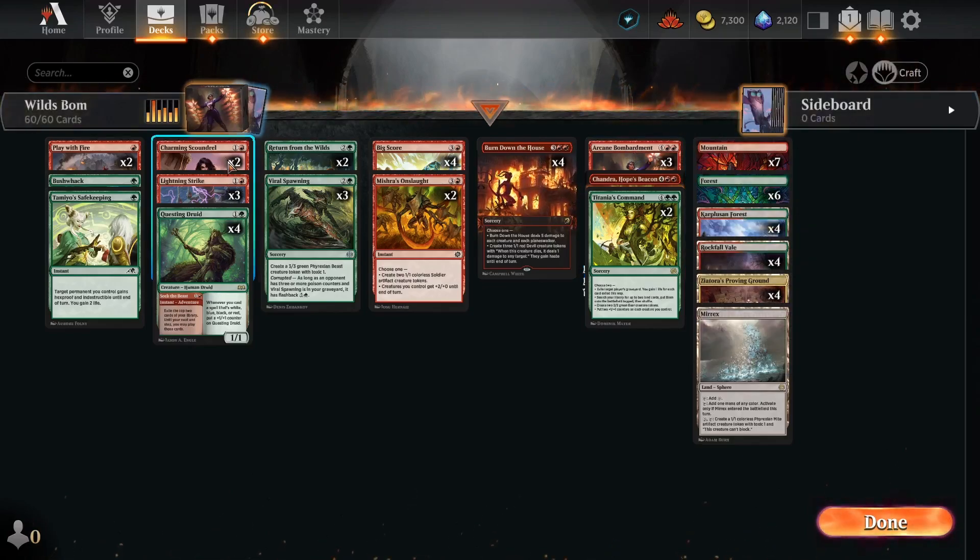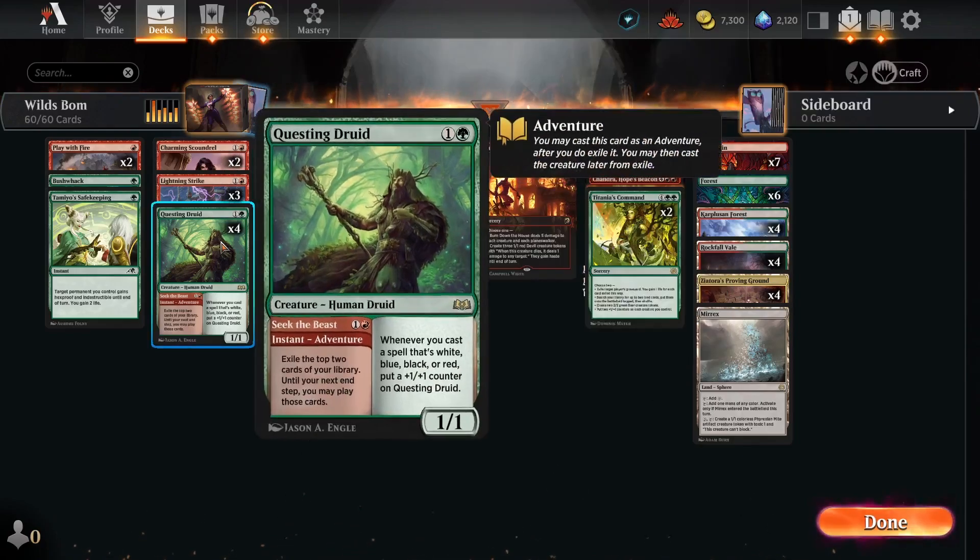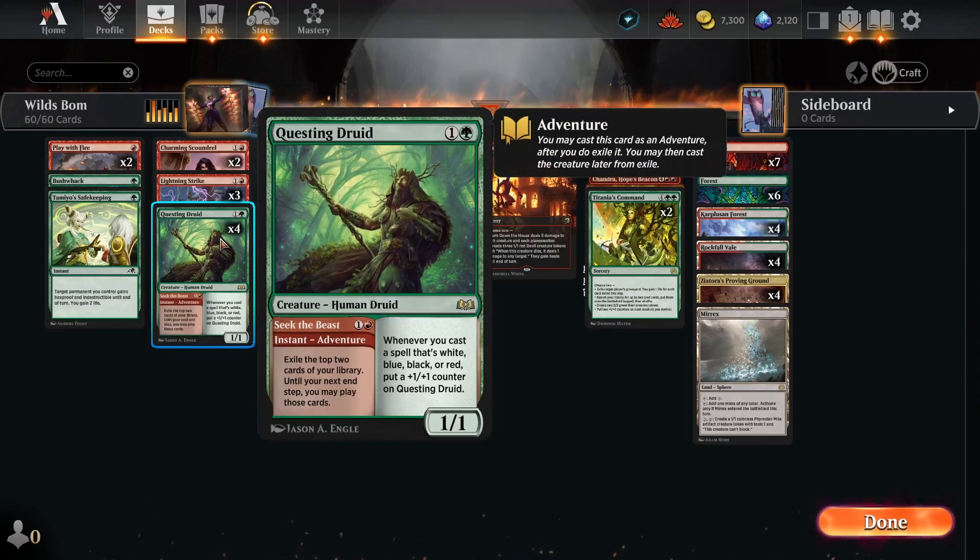We're down to two copies of Charming Scoundrel, kind of a nice catch-all creature that just does a little bit of everything and gives our opponent something to pay attention to in the early game. If we draw it late game, all is not lost — we can usually cycle an extra land with it. It creates an extra treasure in the early game and can make itself or something else a little bit bigger when we need it to. Questing Druid has been a pretty good find for me. We've got the Seek the Beast side, which gives us a few extra options of cards to play when we cast it, especially during our opponent's turn, and then we can put it down and threaten to grow it if we need an extra threat to attack with later on in the game.